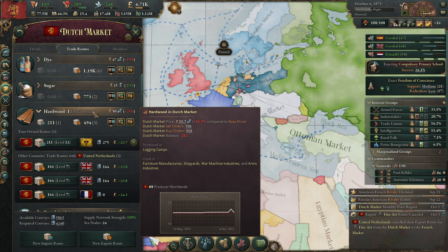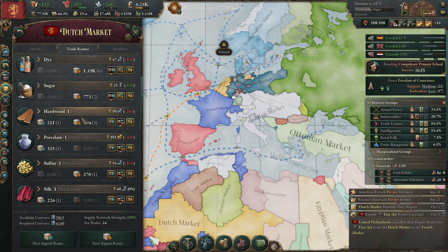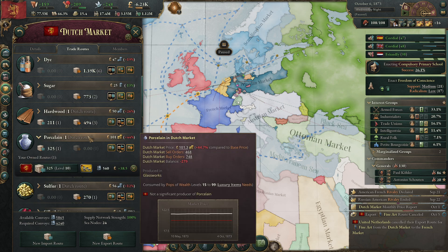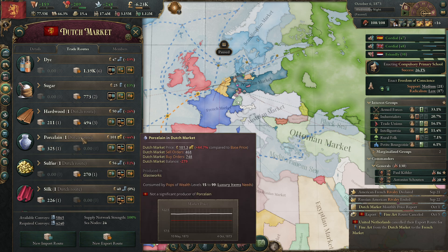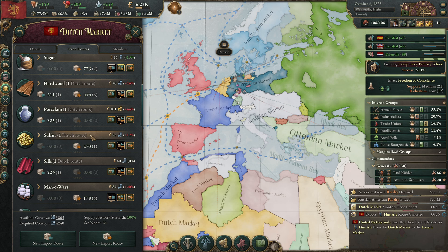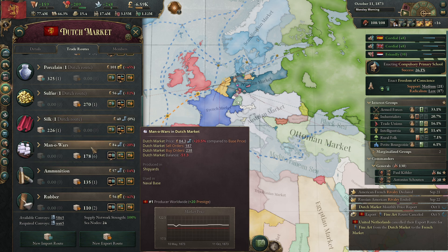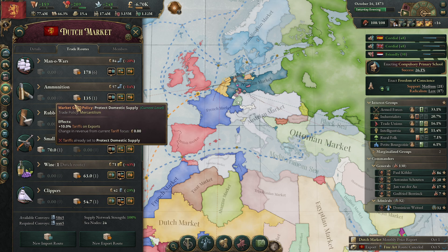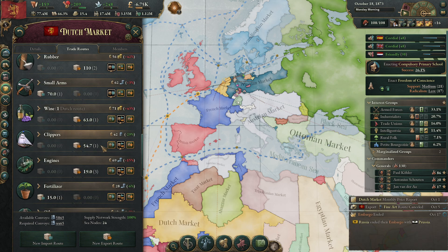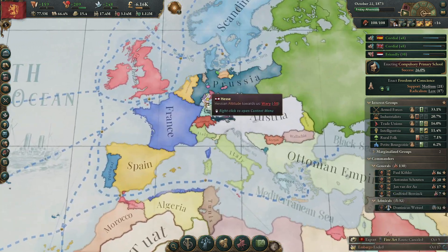We are importing and exporting hardwood at the same time. We're importing a lot of porcelain and we still need this, so let's keep that on. Here's our silver — we only need 226 but I'd like to get that for myself. We are exporting things I really don't want to export, but we can't stop it because we're not using isolationism.